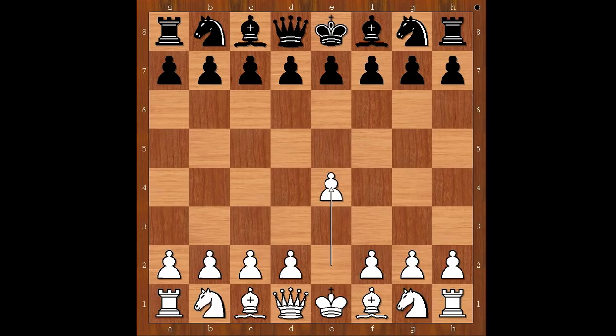Richard Letty had the white pieces and he started with e4. Samuel Defector played e5, then f4 — the King's Gambit. But Samuel Defector did not accept the gambit; he played bishop to c5, the King's Gambit Declined.